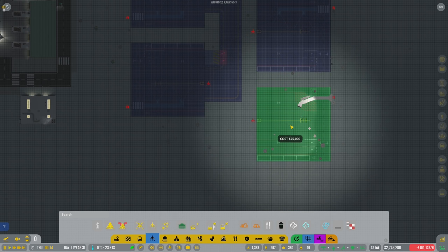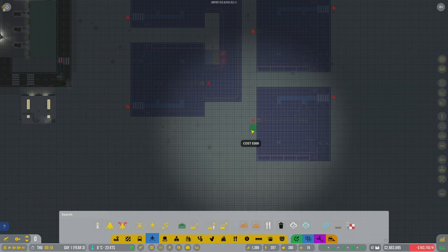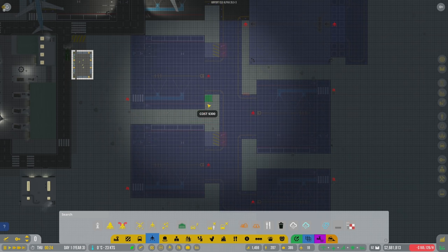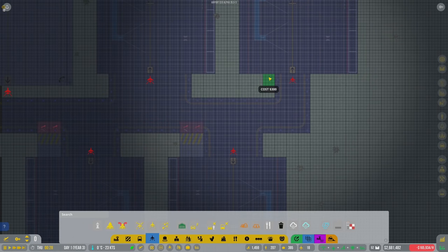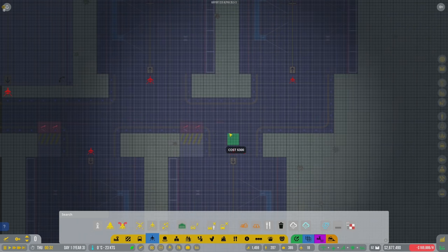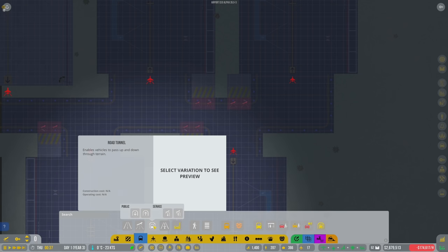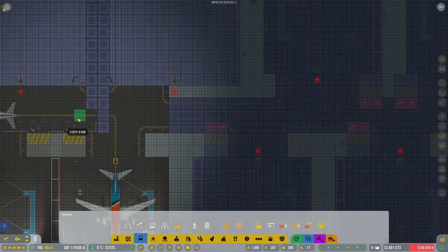We'll space it out a little bit and then the taxiway is gonna come all the way up. These planes - it's good to have them three wide. We'll go like that with it, stretch it all the way out, grab the service car stops and go like that. Then we want all of this to be a service road too, all the way - right here is service road all the way like this.